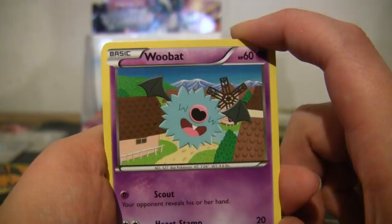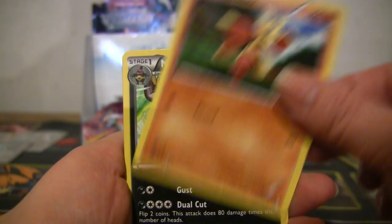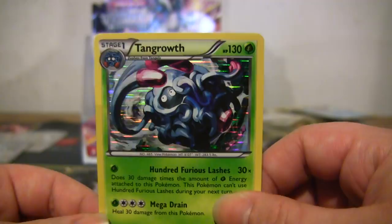Well yeah, you're always going to have those boxes. Woobat, Patrat, Phanpy, Rattata, Ducklett, Wartortle, Minccino, Mandibuzz, reverse Munna, and a Tangrowth holo — which I have, because I remember making a comment about how I oddly like Tangrowth. I don't know why, but I do.